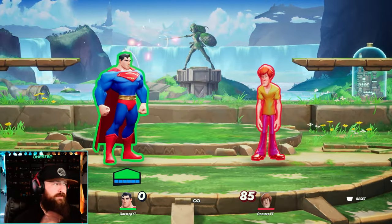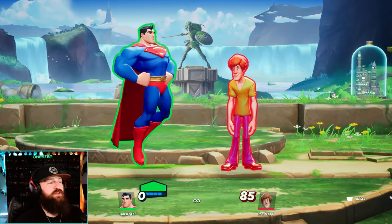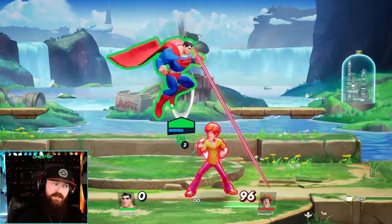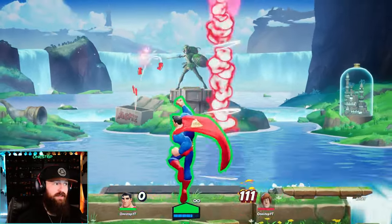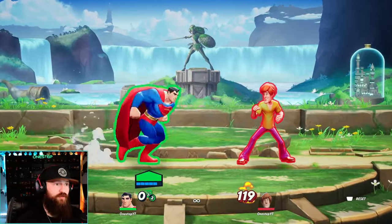A quick tip: Superman is one of the very few characters that can actually dodge upward from the ground. That is huge because it allows you to dodge up and then do a down attack, dodge up and do lasers instead, then up attack in the air, then grab and throw. So many options come from that up dodge.